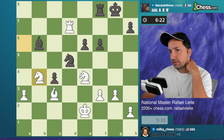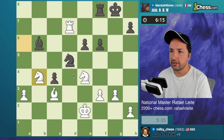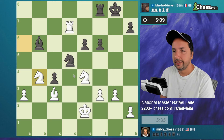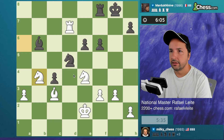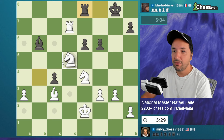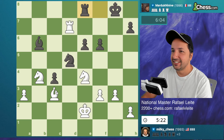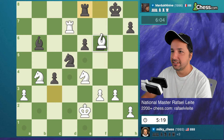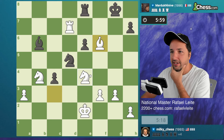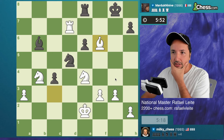We keep trying to exchange all the pieces. He's surviving very well - very instructive game because it's already move 36. He wanted to play with honor and fight until the end - pretty nice on him. Now the game is over. He's a good fighter! Let's take with the bishop because I was going to be pinned after that - very nicely done. We take with the bishop and not the knight, and we are good.